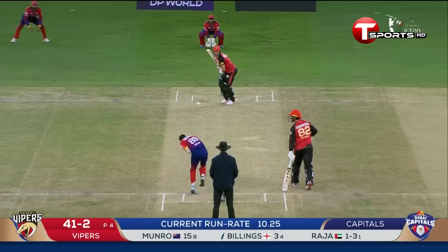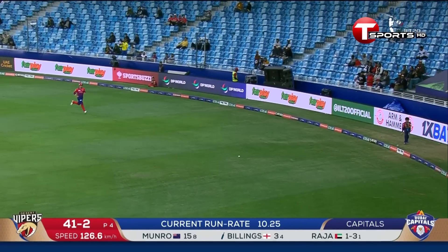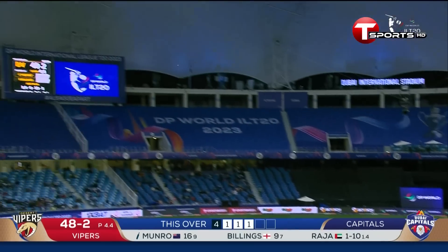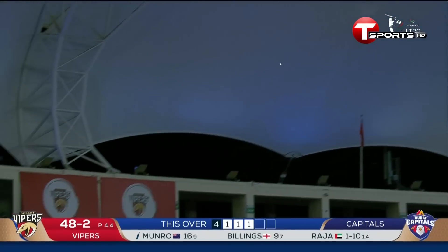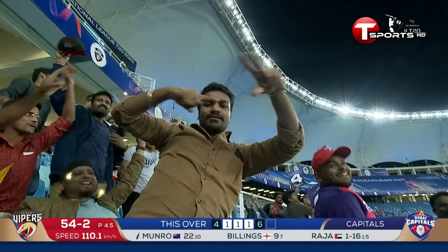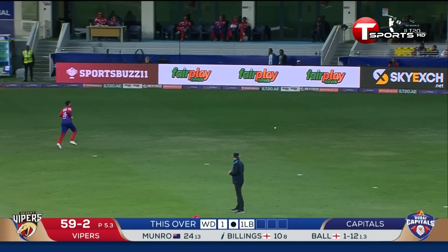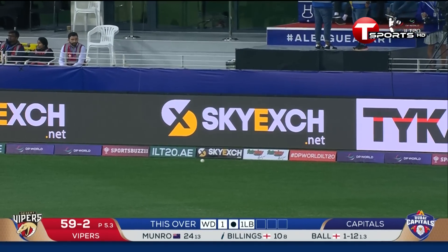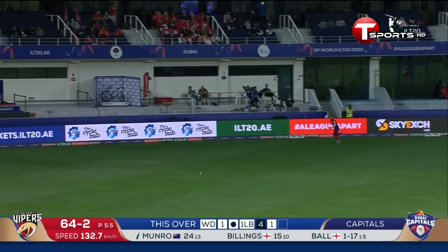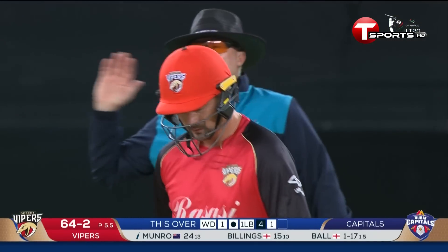Munro pounces. Nice hand, Sam Billings. It was excellent feet to get down the pitch and outside the line of off-stump, and then just use his hands to work it. That sounded lovely off Colin Munro's blade — it's massive! That's leg side. Short and it was angled down leg, too easy for Billings who was sitting back waiting for it. Low full-toss down leg side — another average delivery, an average over actually from Jake Ball. Twelve runs from it.